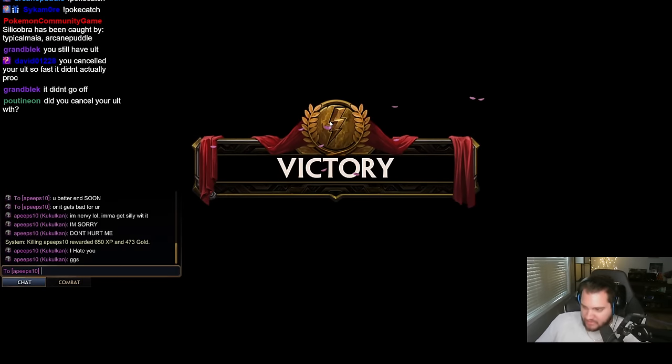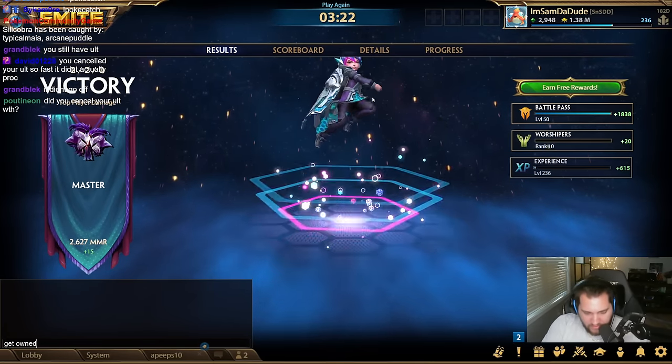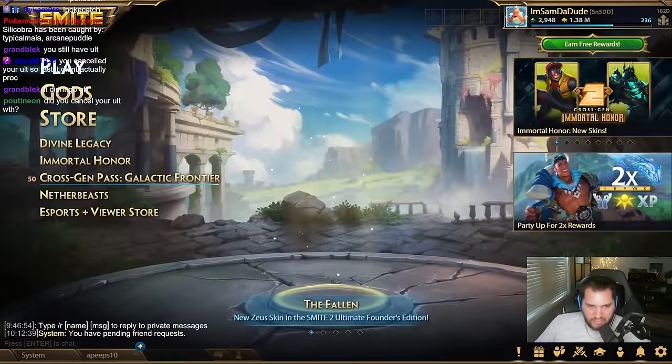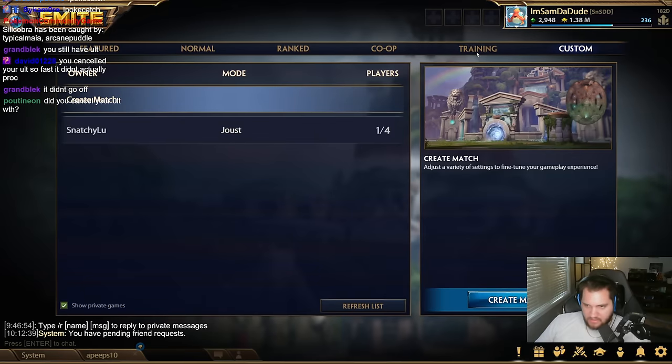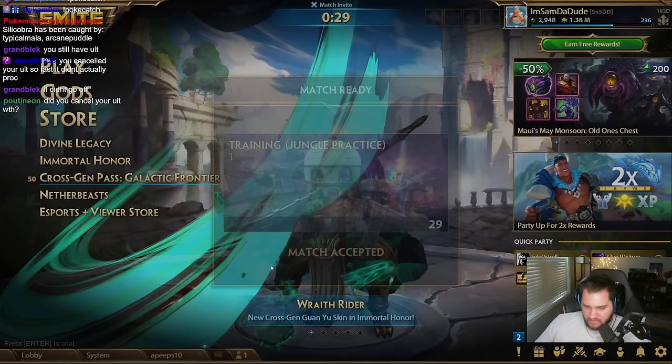He said GGs — I'm gonna say get owned. I have to go into jungle practice because I want to see — did I actually cancel it so fast that it didn't proc anything?